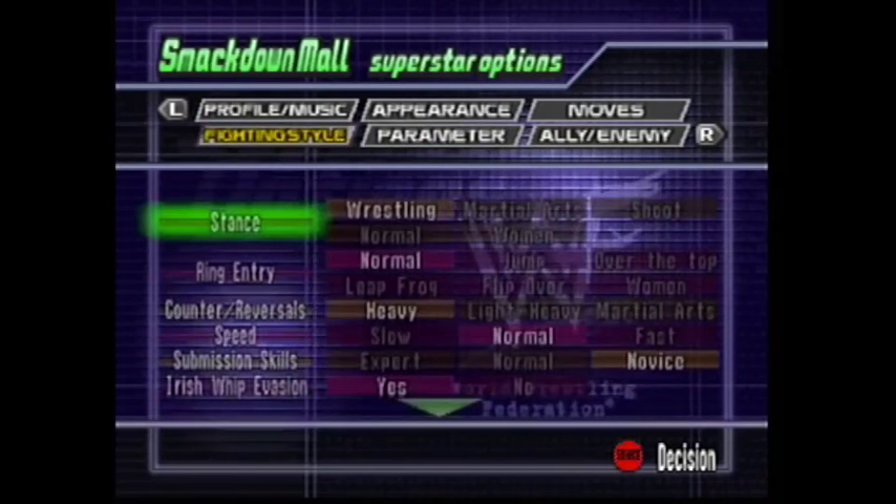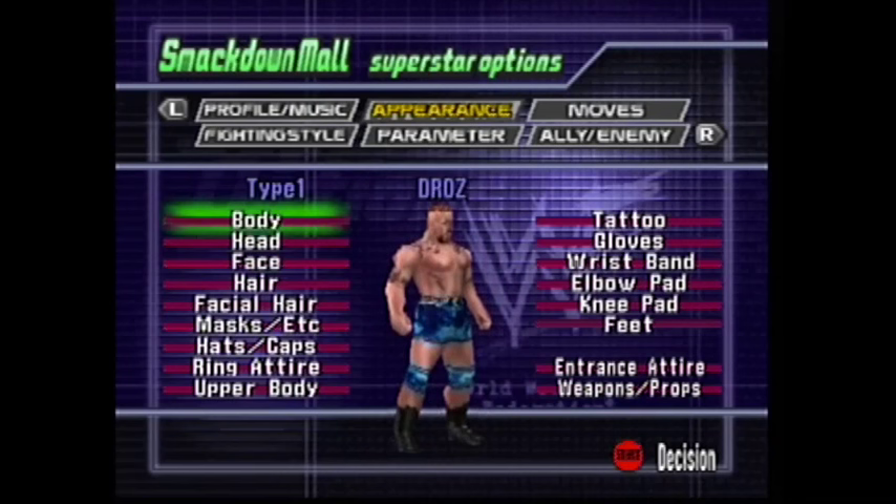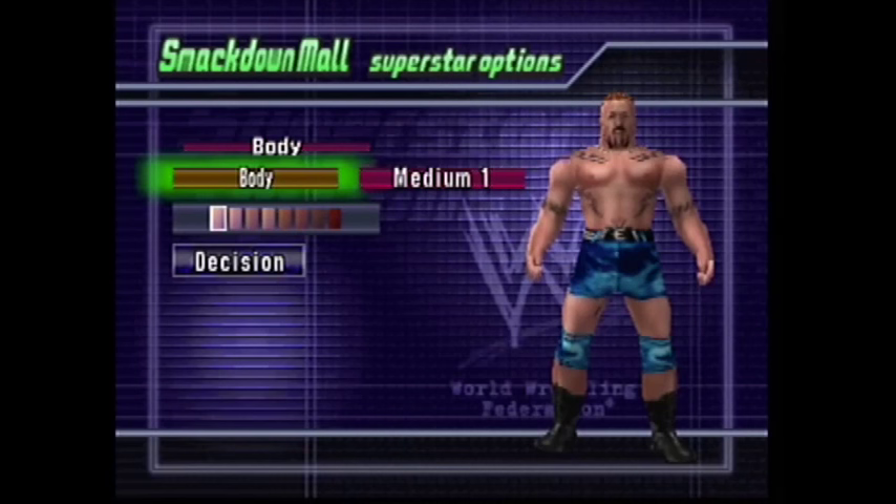These are characters that were left out for whatever reason, so you can't skip on Draws. There he is — pretty good CAW, pretty accurate from WrestleMania 2000.